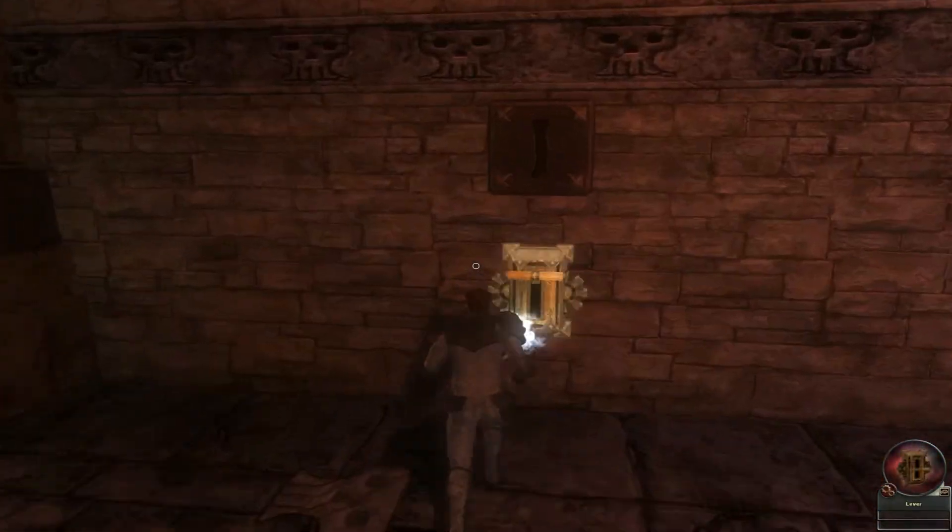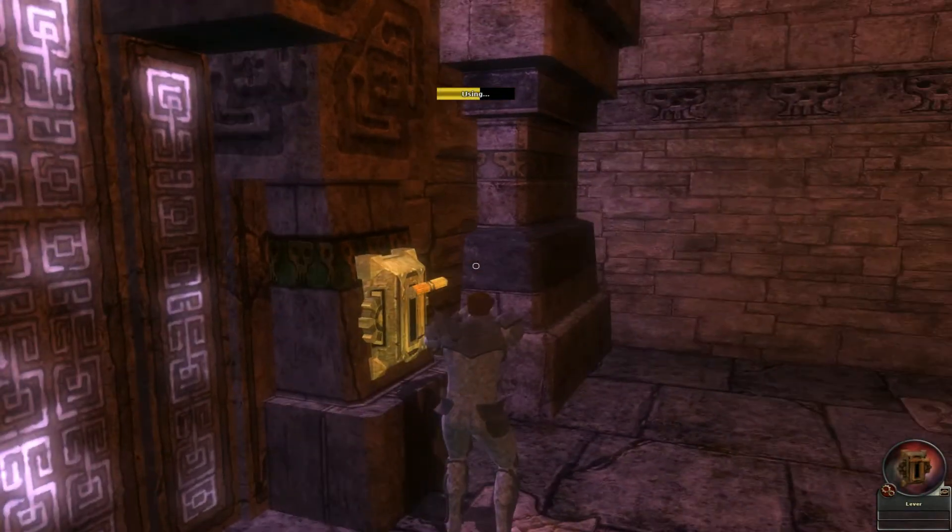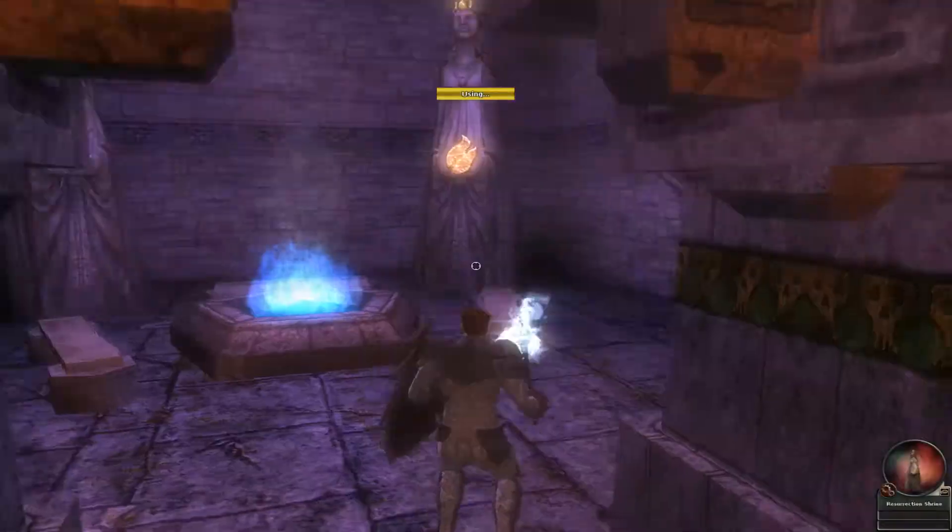So this is the eye lever. You open that, and that opens the door that we have to go through next. And this is a shrine if you need it.